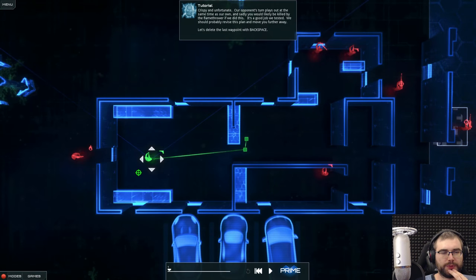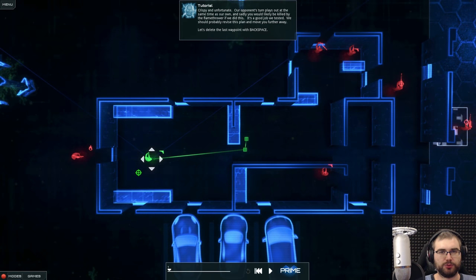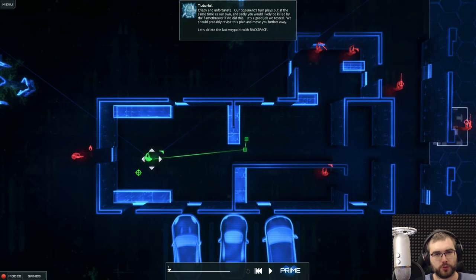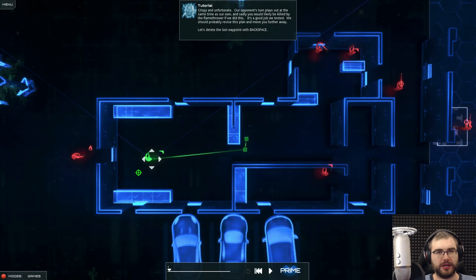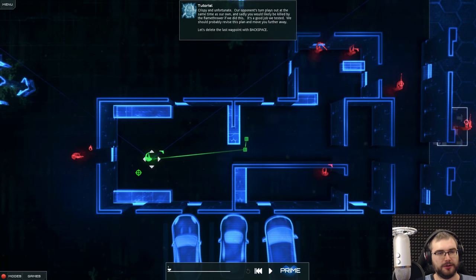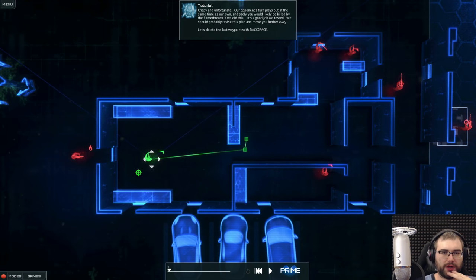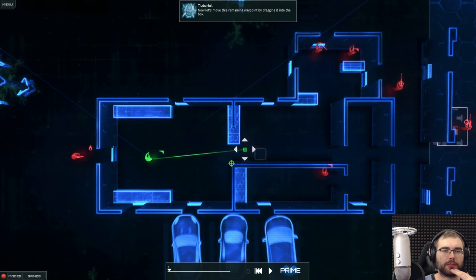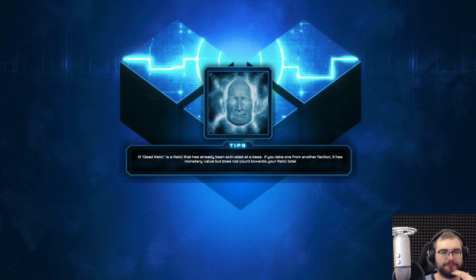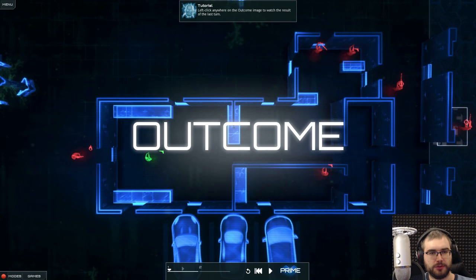If you've never played the game, the idea is that you plan what's gonna happen and you predict where the enemies are gonna go, and then you and the enemies execute at the same time — so you don't actually know what will happen, but you have to sort of plan for all the outcomes. In this case, because we have this guy with the flamethrower, he just flames us. We move a bit further, prime it, and then you see the outcome.